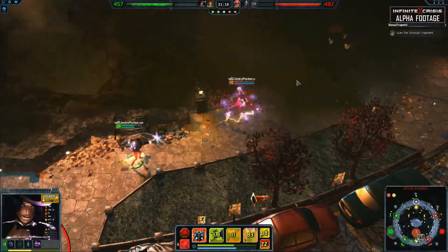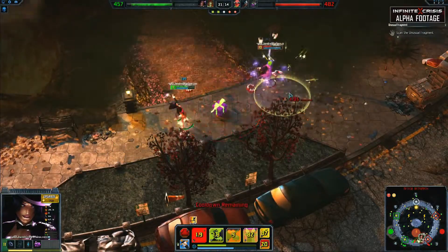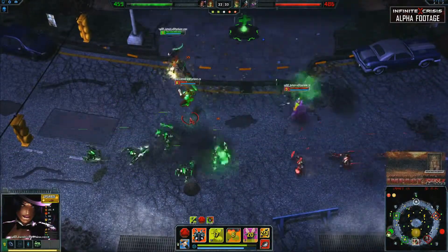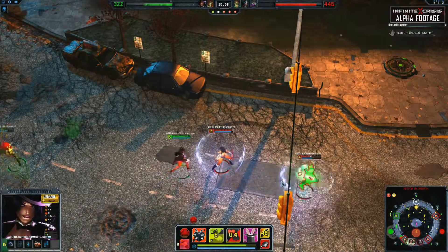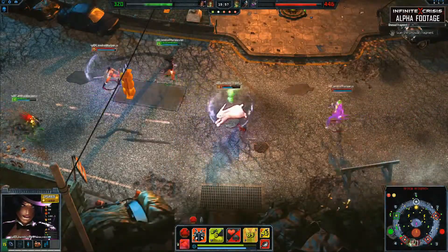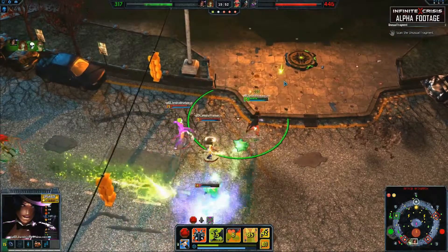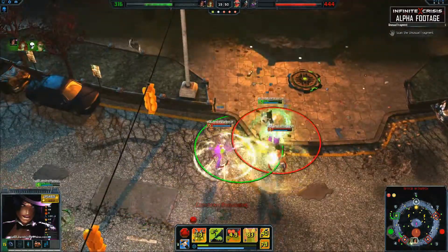Using Dazzle on an opponent to slow them can help you set up your combos to land Skewer more easily. But when in large fights, prioritize using Dash on yourself to maintain safe positioning. It's important to coordinate with your team so that when you use your ultimate on a priority target in fights, they can follow up with their damaging abilities while the target's defenses are reduced.